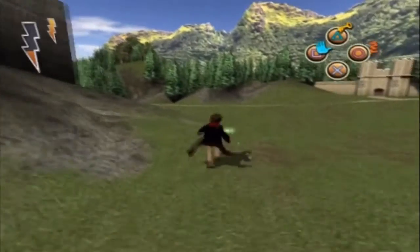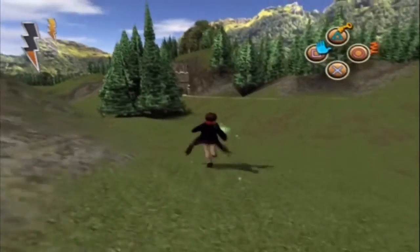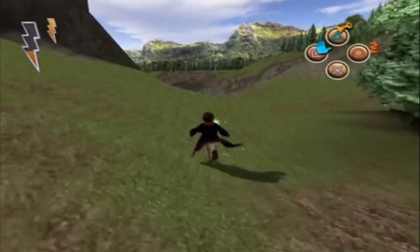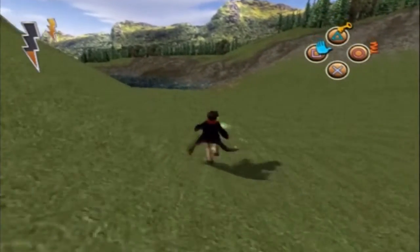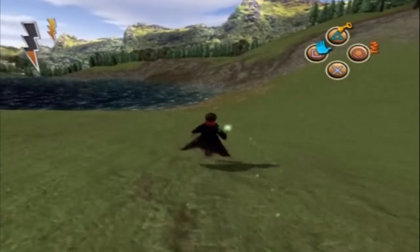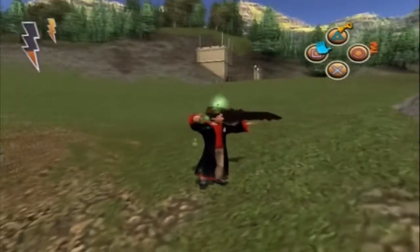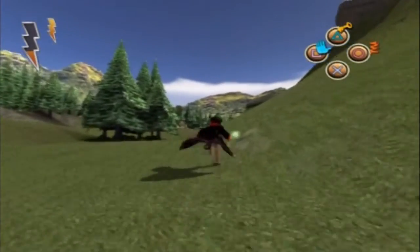We're going to get the missing item before we go to the Herbology lesson, which is a pair of Dragonheart gloves last seen by the lake. This item really isn't hard to find, so I don't know how people that lose these items can't find them by themselves. It's just literally by the lake — it's not hard to find at all. It's just over here, and there you can see it, so just pick it up. Dragonhide gloves — just what I was looking for. So now we have the Dragonheart gloves.